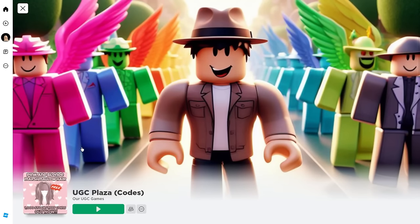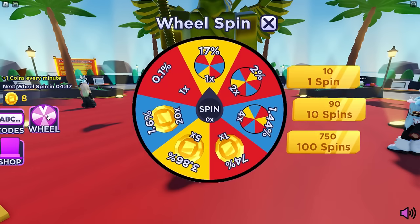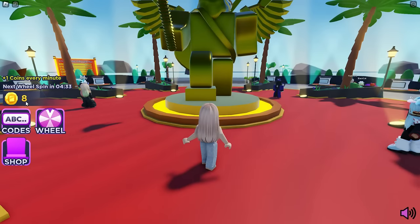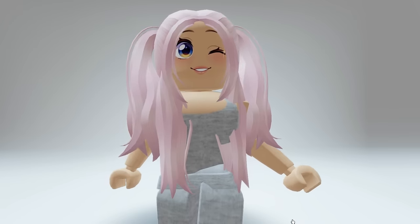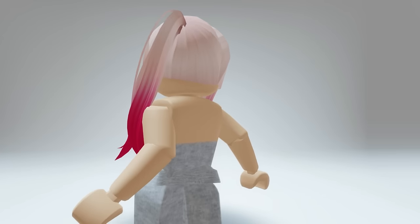The next game is UGC Plaza Codes, created by UGC Games. Here you can earn coins every minute, and every five minutes gives you a wheel spin where you can earn coins, more wheel spins, and a possible free UGC item. In the shop, you'll find all currently available items. The blind and shock red marshmallow hair has 1,000 stock remaining at 1,777 coins. The pink marshmallow hair has 17 stock at the same price — 1,777 coins. Here is what the pink marshmallow hair looks like on, and there's also the blonde with red shock pigtails.